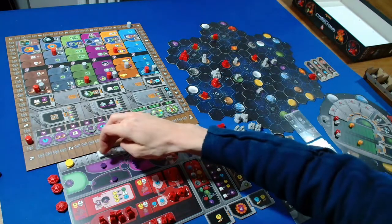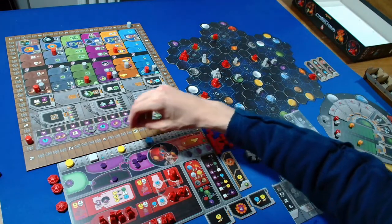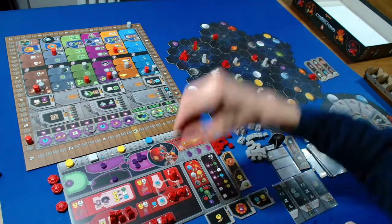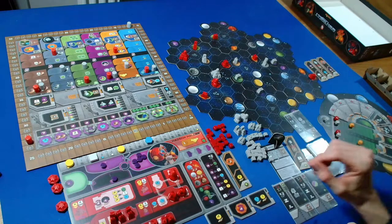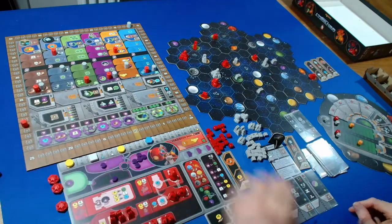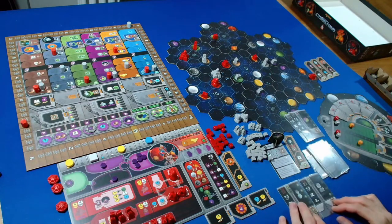I'm going to spend two ore and three credits to upgrade this mine into a trading station. We get three points for that from the round scoring tile.